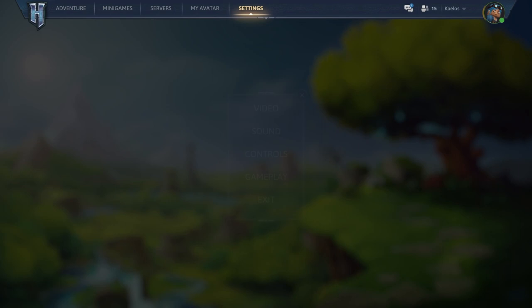Now we have the settings menu. This is the rough concept of how I think it would look — I don't imagine it needing to be much more complicated than this. It would only need some basic functions like video, sound, controls, gameplay, and exit. I've also designed a few pieces of UI content to try and get a better idea of what I think Hytale's UI might look like.